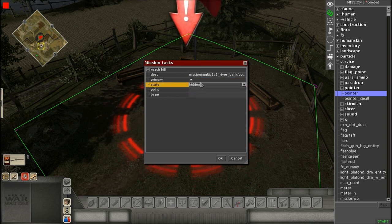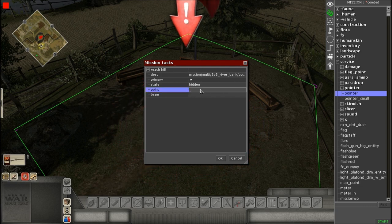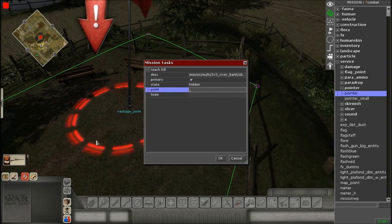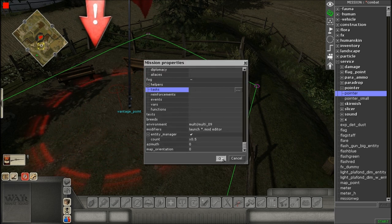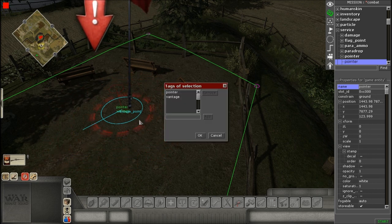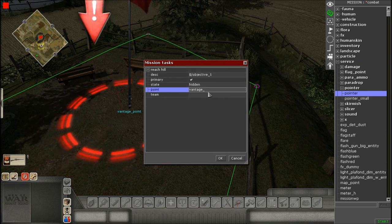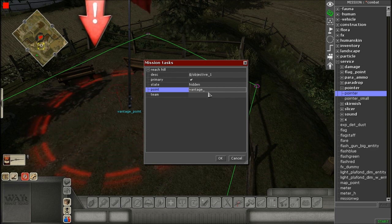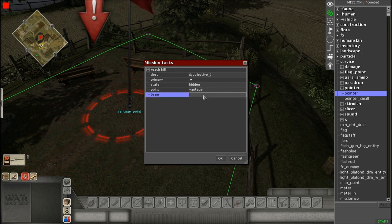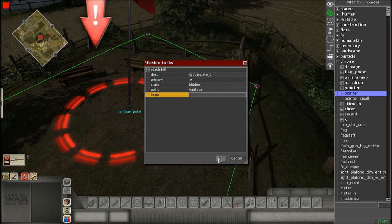For State, keep it on Hidden. If you set it to Completed or Failed, when you start the mission it'll already be completed or failed, so keep it Hidden so it's completely hidden from view. For Point, type in the tag you gave to the pointer — in our case that's 'vantage'. Don't use the generic pointer tag it comes with, because that would apply to every single pointer you place. For Team, don't worry about it — it doesn't apply here.